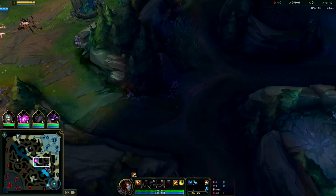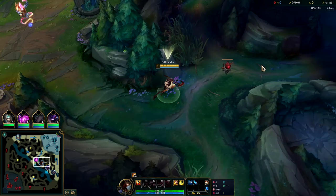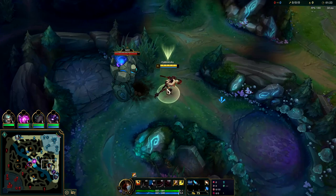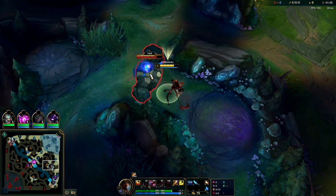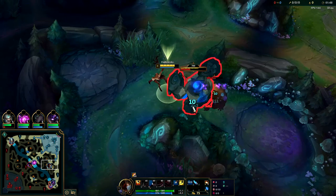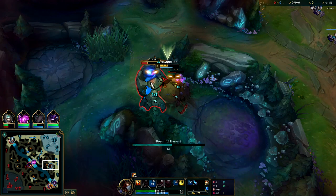Then you're gonna run over to your blue side. Fiddlesticks' blue side clear is definitely easier and more consistent than his red side clear. Just start blue buff and then pull it into your Gromp - even if it's your first time doing Fiddlesticks it's easy. Just start with W, hit it with a few autos while you're walking over. Drain it when your drain's back up, and never cancel your drain - if you cancel your drain it goes on full cooldown and your clear will be wrecked.